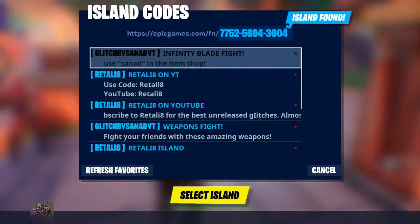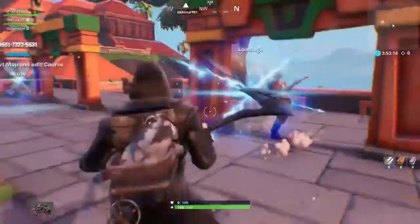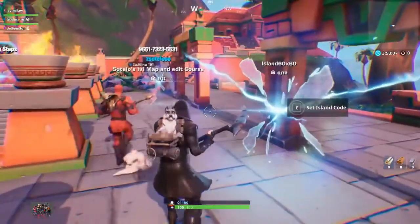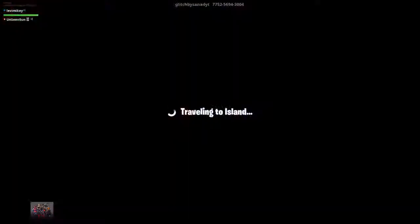The island is called Infinity Blade Fight by Glitches by Sanat. After you select this island, people may try to hop into your portal — but that doesn't matter. The portal will look really plain, and that's exactly what you want. Then all you have to do is hop into this portal.